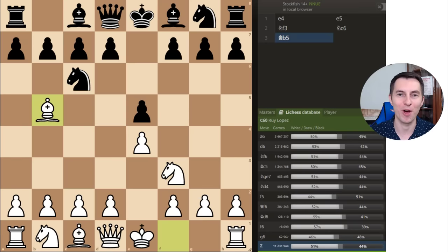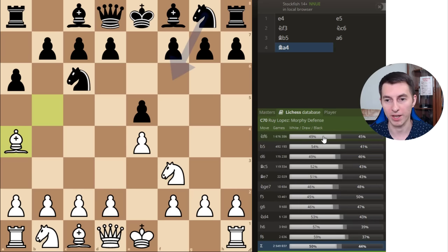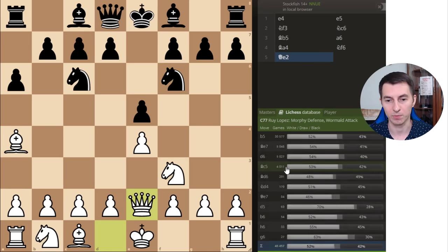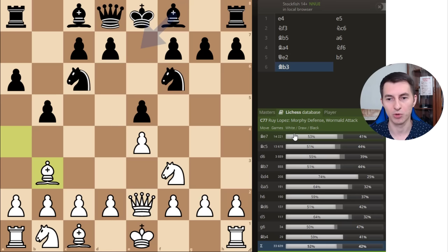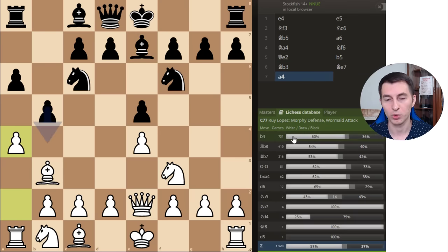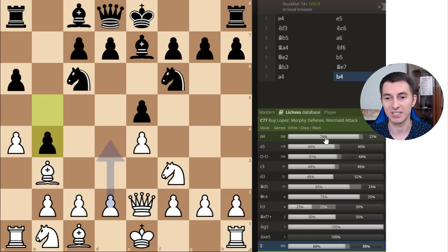Now let me show you the juiciest part of this video — the statistics about the Ruy Lopez opening. After bishop to b5, the most played move is pawn a6. Then bishop a4, and the main response is knight f6. Now instead of castling you play queen e2, a more offbeat opening variation. The main move by black is pawn b5, then bishop b3, bishop e7, and now pawn a4, putting pressure on this pawn. Most opponents will play pawn b4, you challenge them with d4 in the center, and the success rate for white here is 74% — which is crazy.